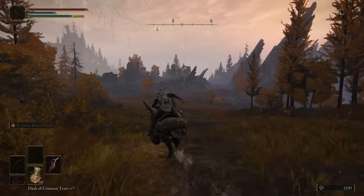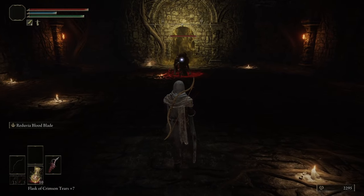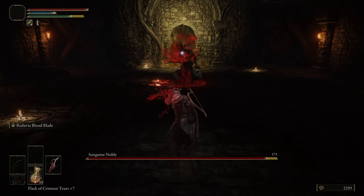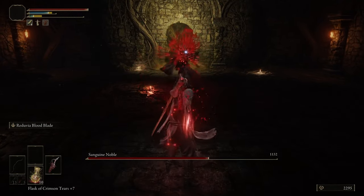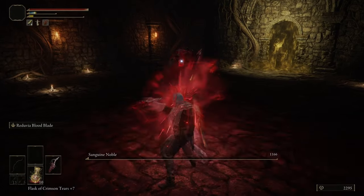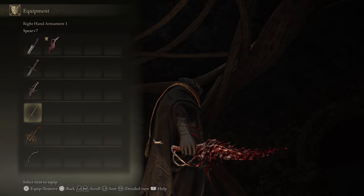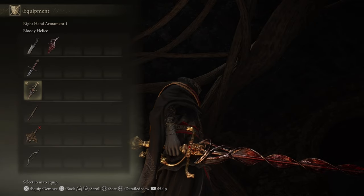Now that I'm in Altus, I can promote myself to the next rank, being the Sanguine Noble class. This can be done by defeating the nearby boss found in Someplace. Honestly, this fight went so well that I didn't even get hit once. If you just spam the Bloodblade Ash of War that comes equipped with the Reduvia, this boss can't do much to stop you. Not only can we promote ourselves to this class now, but we can also get our hands on the Bloody Helice.